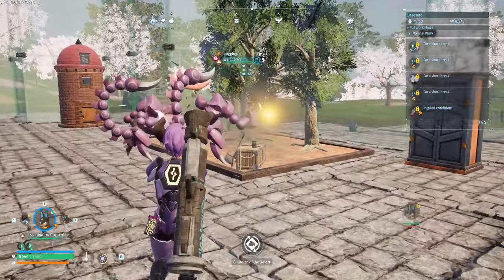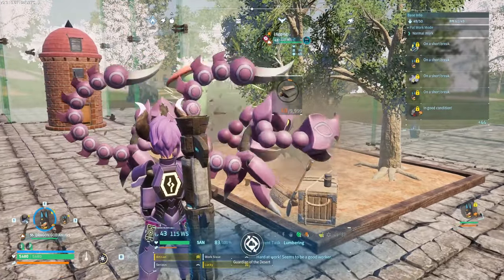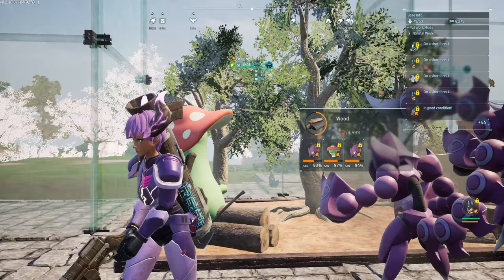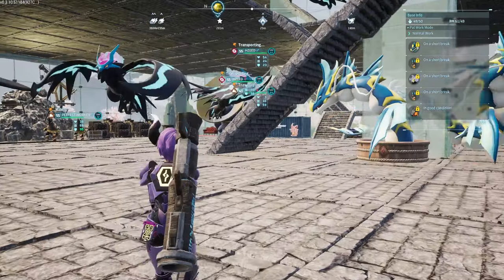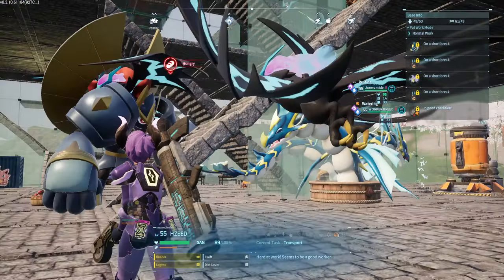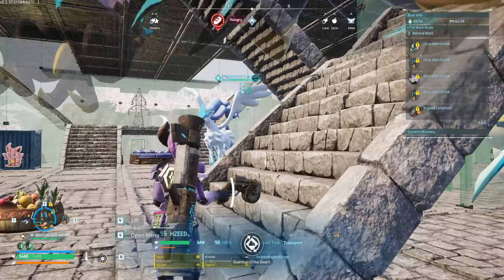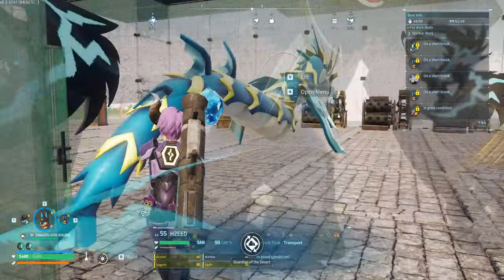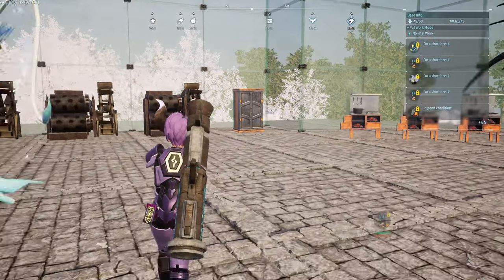We have three wood cutting stations — a wood cutting station for three of them. We have the gnaws, we have laws right here, then we have regular artisan and then whatever he is. We got the transport pals going all over the place, two crude oil stations. I didn't go for the multiples because I just suck at it and I got tired of trying.